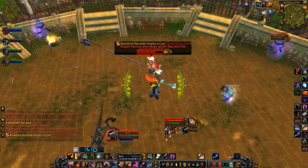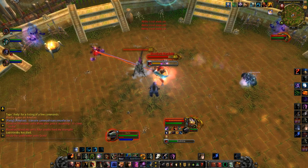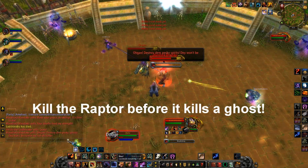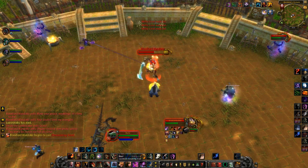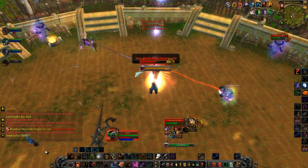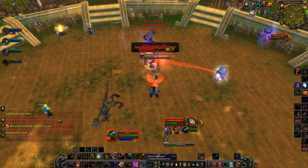When Mandacure reaches about 80% health, or roughly 20 seconds into the encounter, he will dismount from his Raptor. The Raptor will charge toward one of the remaining spirits, and if it is allowed to reach a spirit, it will kill it instantly. If you don't feel your group has the DPS to defeat Mandacure before you run out of spirits, you will have to switch all DPS to the Raptor as soon as possible. Also, be prepared to kill the Raptor again, as he will be resurrected throughout the fight.